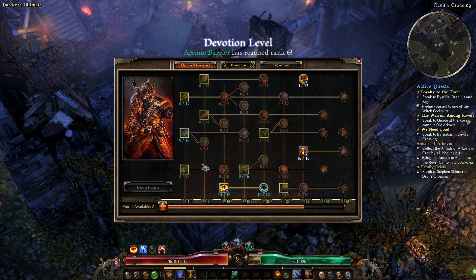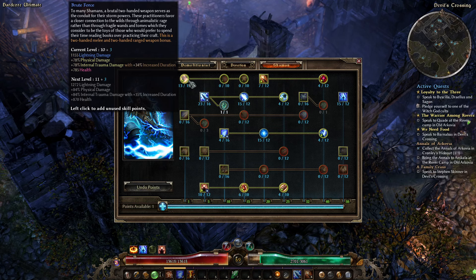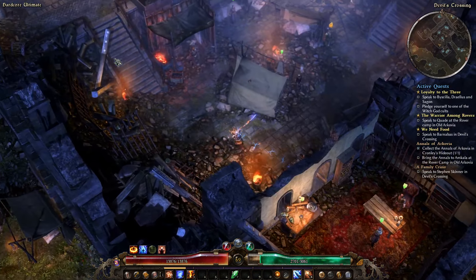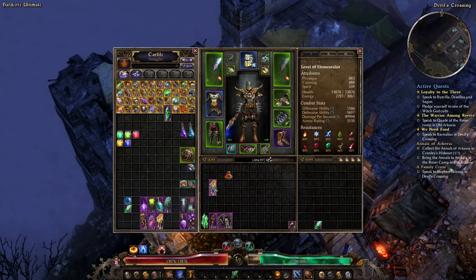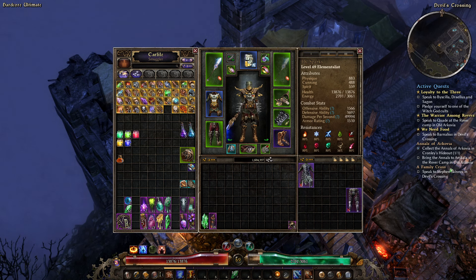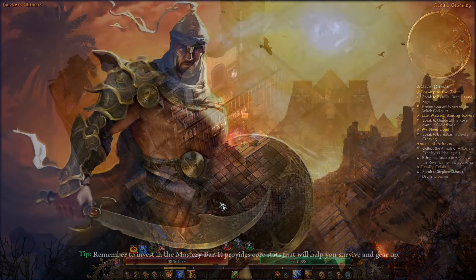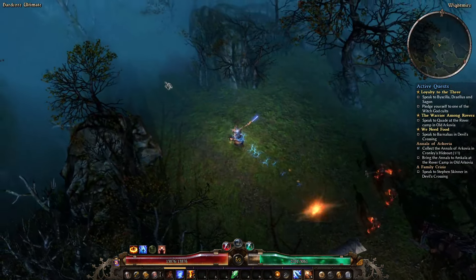Level 69 — the nicest of levels. Do we keep putting points in this — yeah I think we do. We'll put one more point in Cunning so offensive ability is getting up there. Still not 100% which is not ideal, but not the end of the world. I've still got the Slith necklaces. Let's head to the White Mirror and see if I can turn this in.